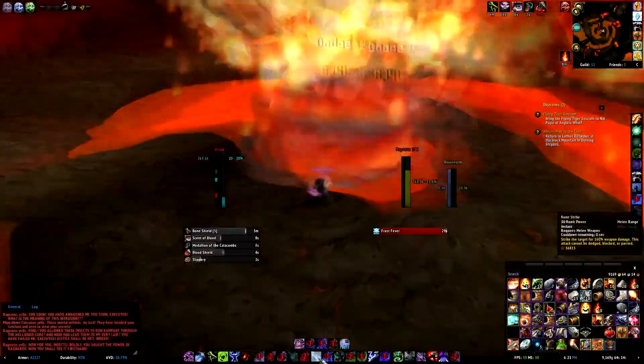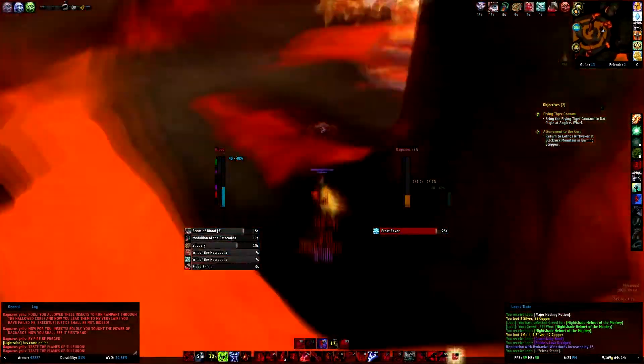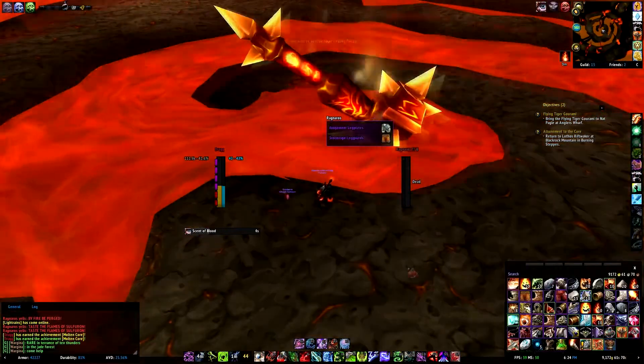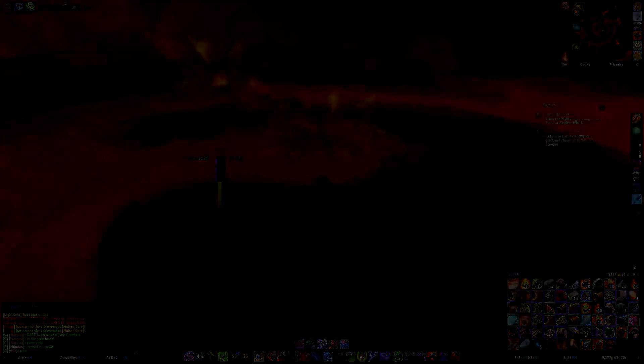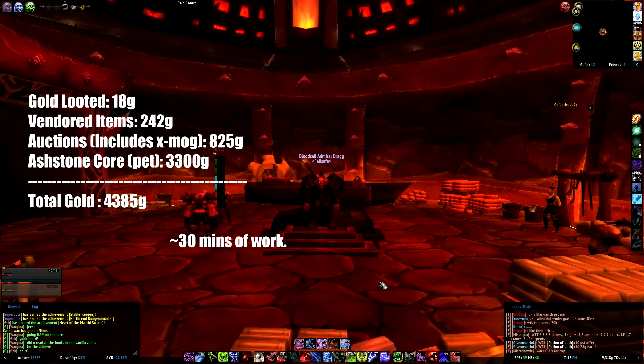It's worth quite a bit of gold, and you should definitely kill every boss and get those epics, which can sell for about 10 gold each to the vendor. In the end, as you can see, here is what I sold: approximately 18 gold in loot, 242 gold selling to the vendor — that's the gear drops and greys — 825 gold in auctions from mats and transmog, and then I got the Ash Tone Core which sold for 3.3k on the auction house.